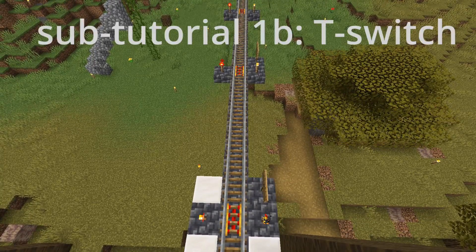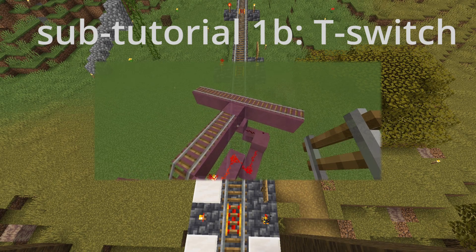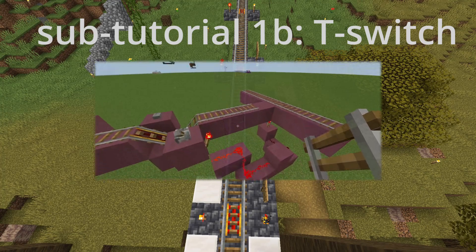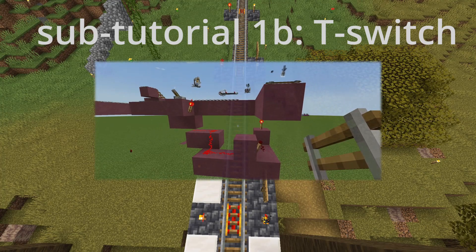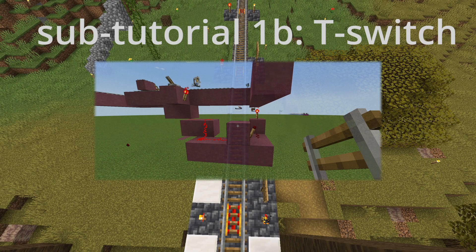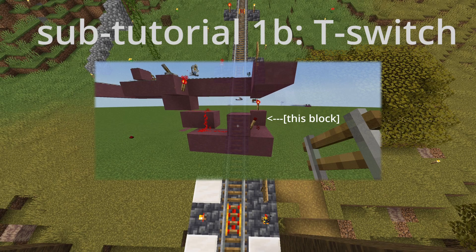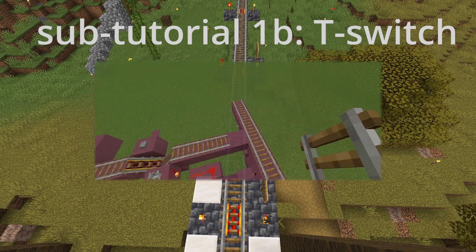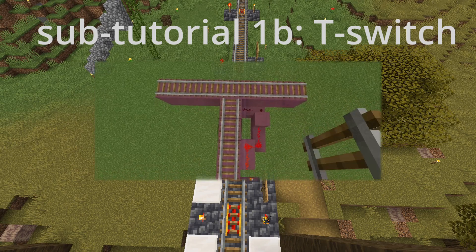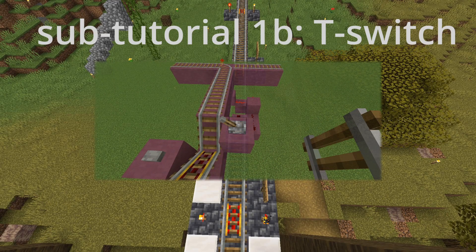Here's how to build a switch. The top rail is the main railway — we are building into it, making a T. But first, the redstone. Have a lever at the stop point, and from your lever, run redstone dust into the block beneath the redstone torch. The extra redstone torch in the middle is only to invert the signal, so that the lever is turned into the same direction as the rail. You may or may not need this.